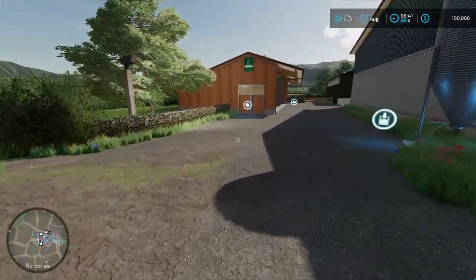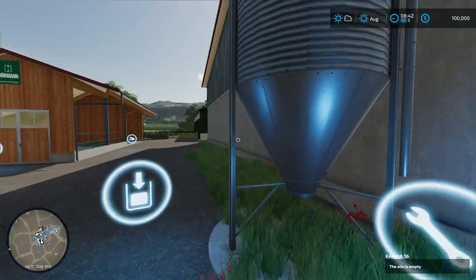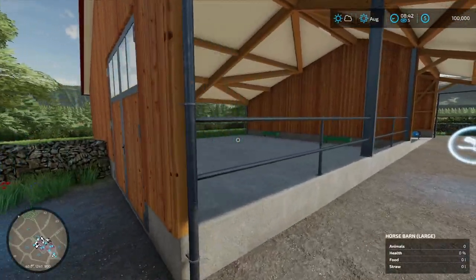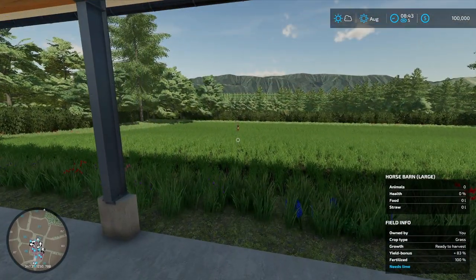Hopefully I don't miss anything - there's a lot going on here. What is this? Oh, this is a silo. We have a horse barn, so we have room for horses. And apparently we're farming - or ranching - deer.